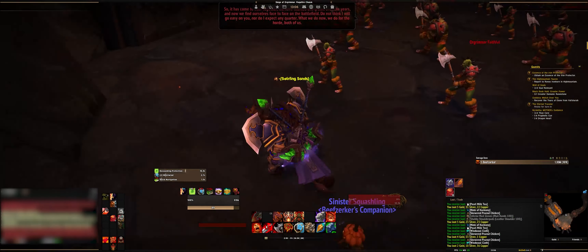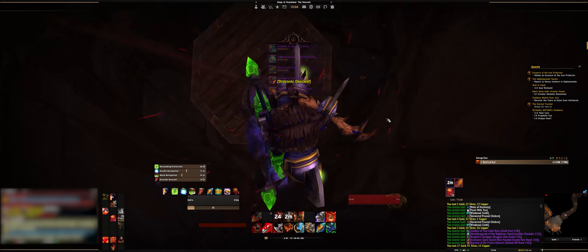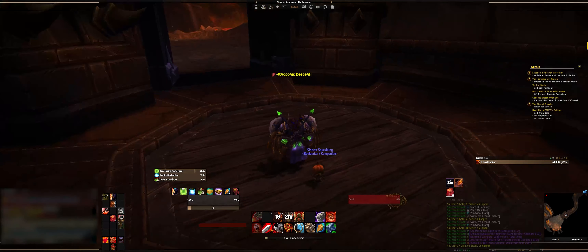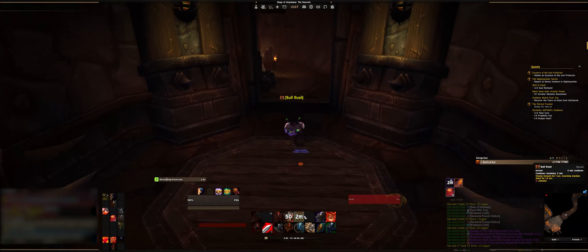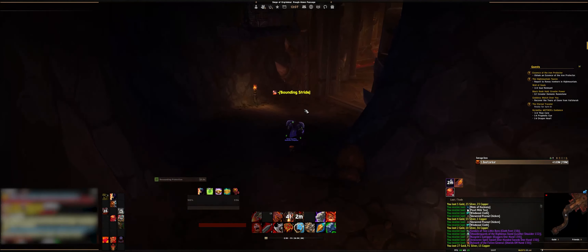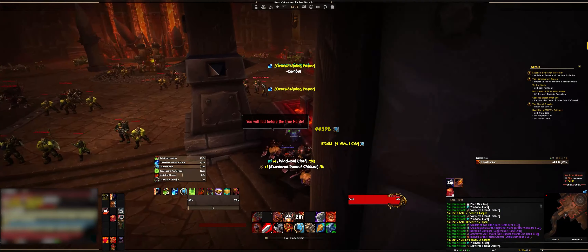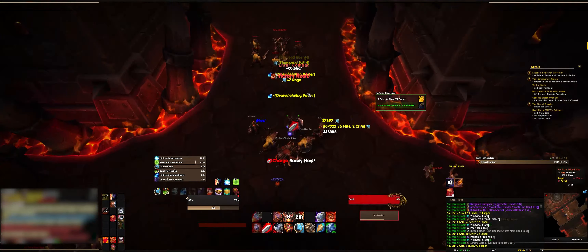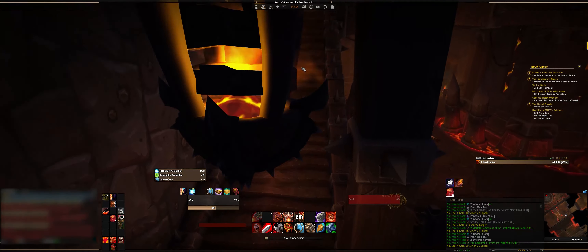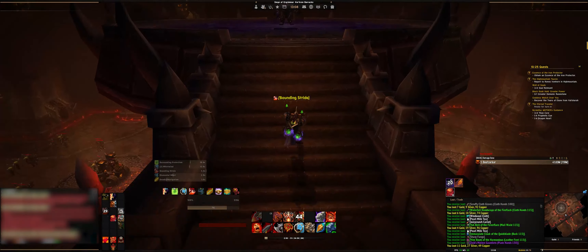Now we're coming to General Nazgrim. You can aggro all these guys just by attacking the boss. And now we face the elevator boss — he just got me. Tried to jump down and be fancy with my slow fall cloak but it didn't work. Make your way through here — doesn't really matter if you kill these mobs or not. There are some purples that could help. Here's another boss — Malkorok.